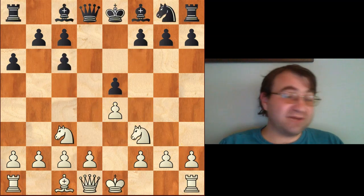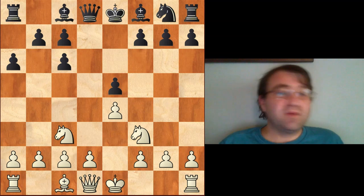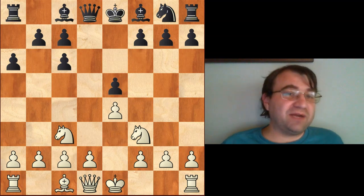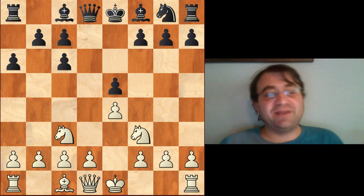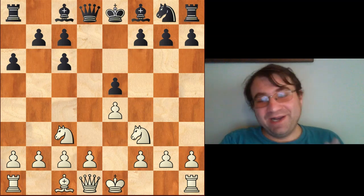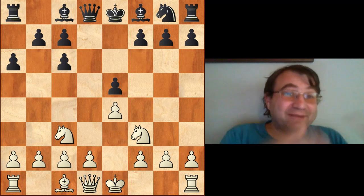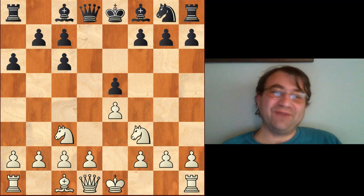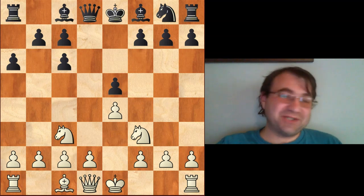I think knight c3 in this respect is a very reasonable option, especially repertoire-wise for players with white who need a draw — for example, in the last round of a tournament. I was actually in that situation once where I had to draw an international master in the last round, and I played this with white and managed to get the draw, even though my opponent posed a lot of problems with the black pieces. That bishop pair is actually quite scary, but I did manage to get the draw.